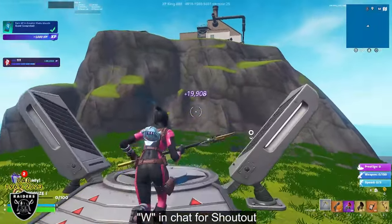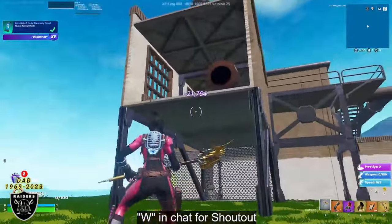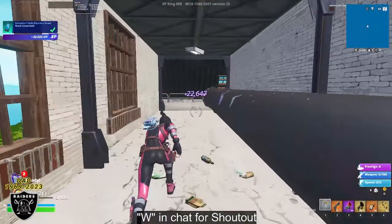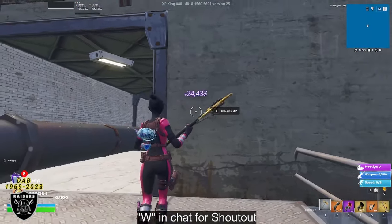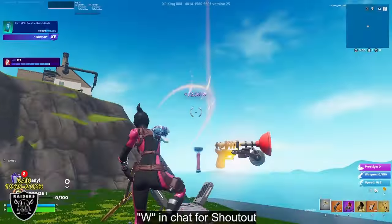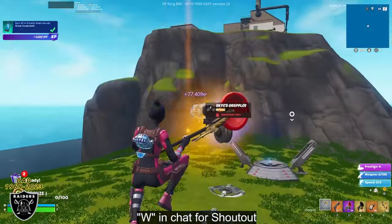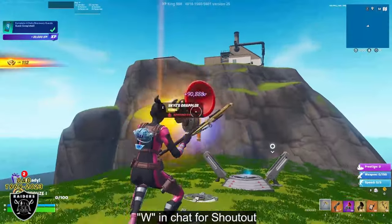For the next button, we are going to go back up to that same location — use the blast pad to fly all the way up. Go inside the same hole in the wall, but walk all the way down the hallway, wrap around the corner, and press the button up against the wall for some insane XP. It is instantly pushing us up to 100,000 XP, and I have only been playing for about one minute pushing these buttons.